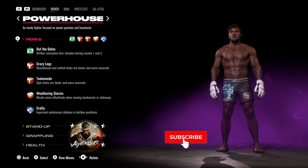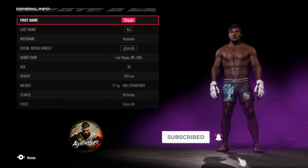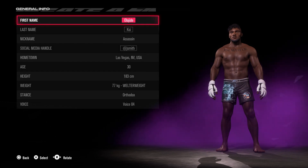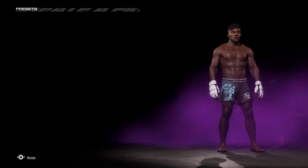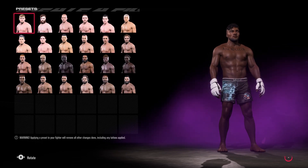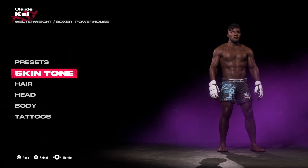For his fighting style I'm going to give him Boxer Powerhouse. Let's jump into the general info now. KSI is 183 centimeters and I've put him at Welterweight. Jumping into the rest of it — for the presets we're going to be using the top left one, and then it's going to be a straightforward job for the rest.